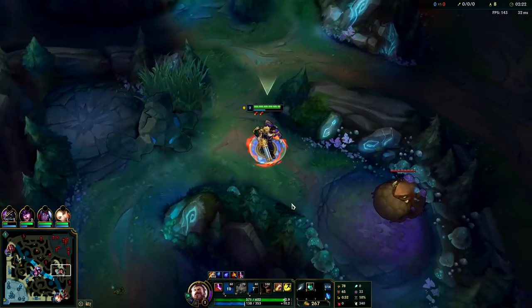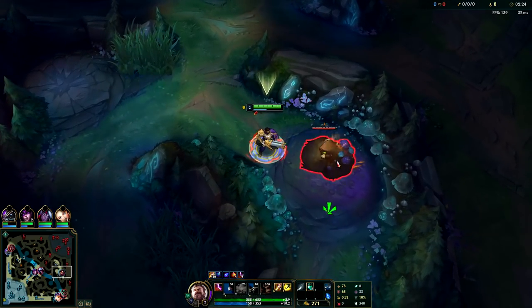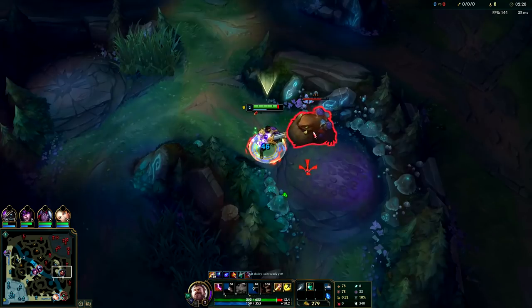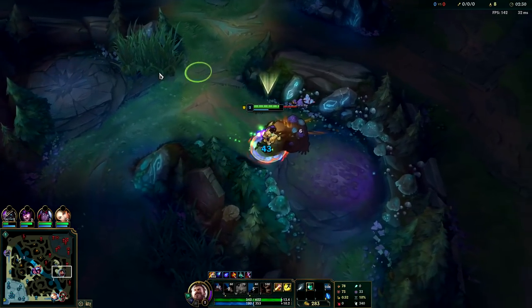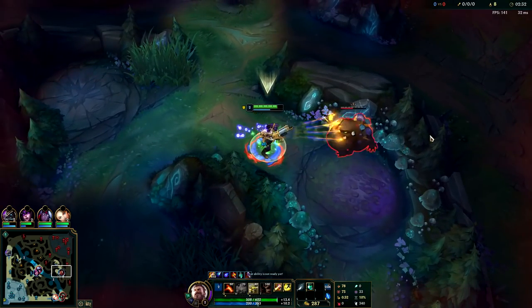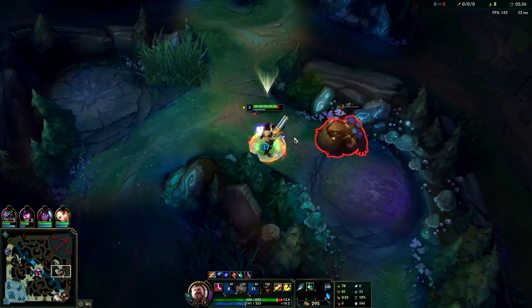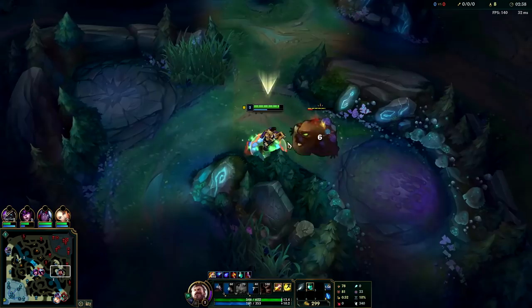We'll take that ward there. When he walks to his wolves we'll get him. Not quite sure where he's at — I haven't played against many Aatrox jungles lately, it's a very rare thing to see. Just auto attack E — like that, it resets your autos. Graves is the best ranged jungler right now.